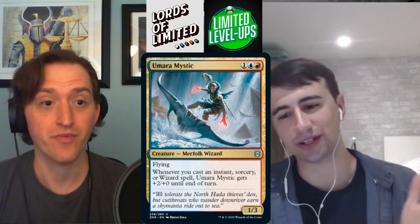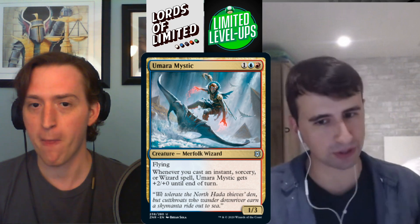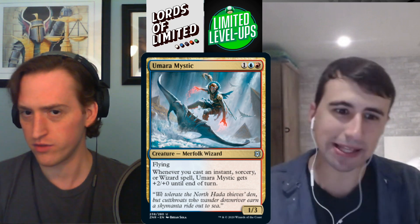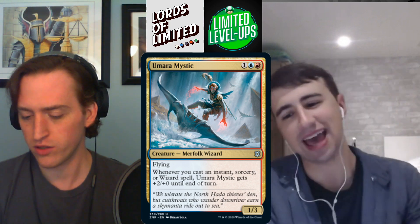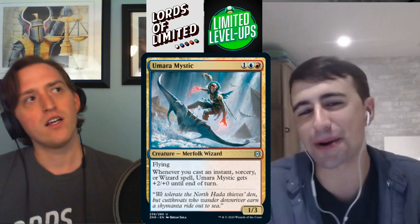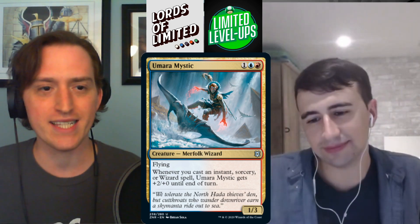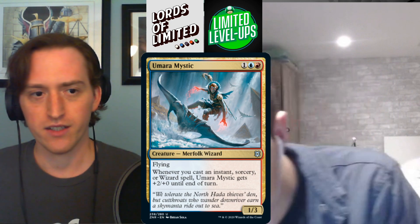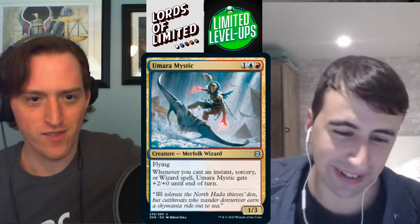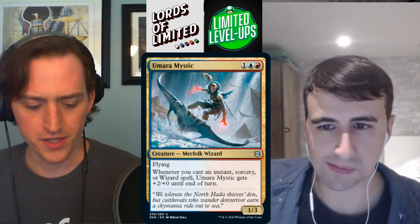Now that we're at the end of the multicolor commons and uncommons, let's rank the tribes. Number one is clerics, then wizards — though maybe rogues is number two. I think all of them are very good except warriors; warriors aren't bad but I don't care about them much. Final ranking: clerics one, rogues two, wizards three, warriors a distant four — at least for now. Umara Mystic gets a B to B-.